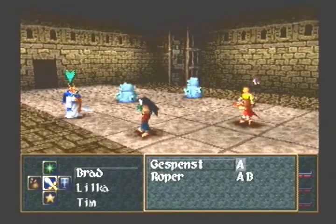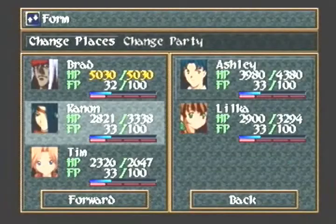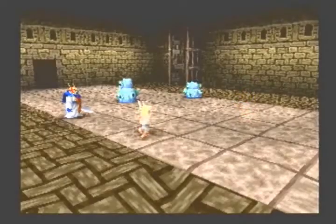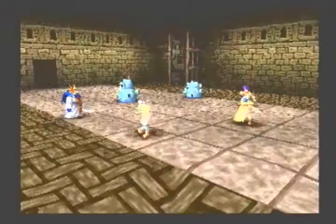Ropers are weak to air... no, they absorb multiple elements. They're actually immune to a lot of elements. For these guys, I actually want to bring in... I meant to take Brad out, but shows what I know. And I want Loka in here.